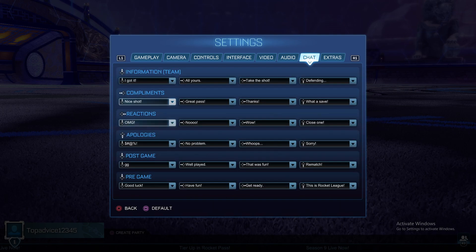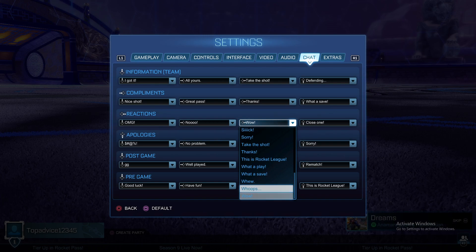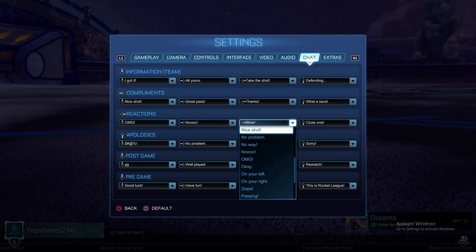So then set up whichever bar you want to assign a faking word to. I will do it under Reactions, and for example I will change wow to faking here. So just find faking here.